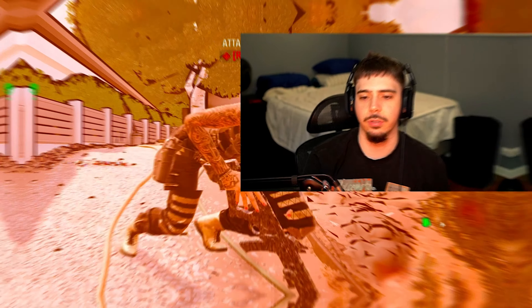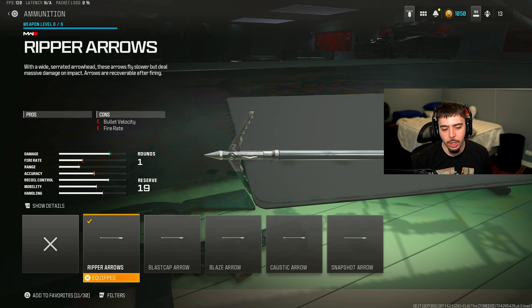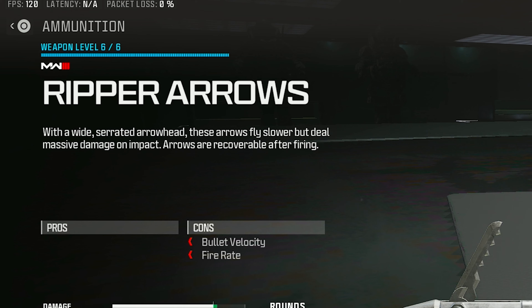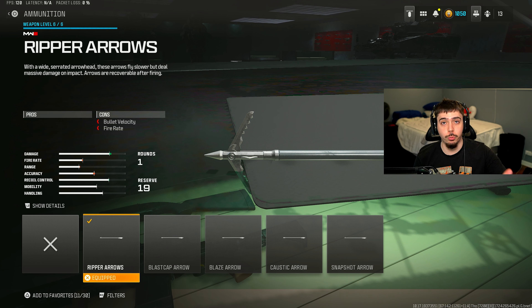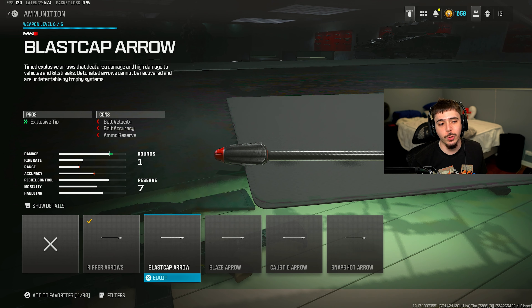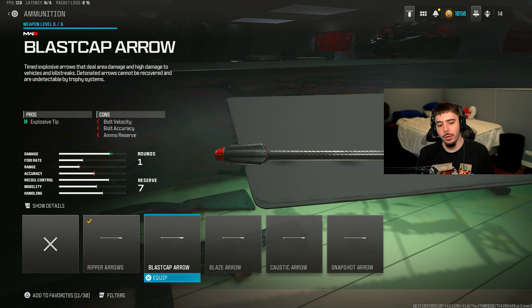We unlocked the Torque 35, classified as a launcher which is weird. The only attachment you can throw on is an ammunition type. I went with the ripper arrows — with the wide serrated arrowhead, these arrows fly slower but deal massive damage on impact. Arrows are recoverable after firing, and it's like a guaranteed one-shot one-kill. We also have the blast cap arrow: timed explosive arrows that deal area damage and high damage to vehicles and killstreaks. Detonated arrows cannot be recovered and are undetectable by trophy system.